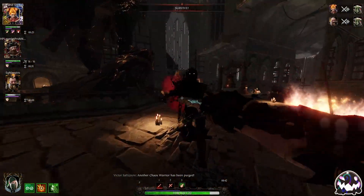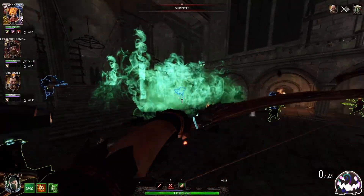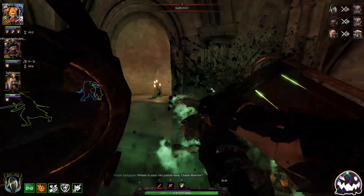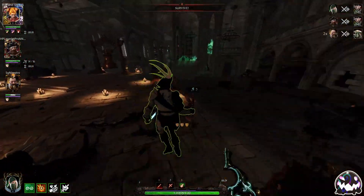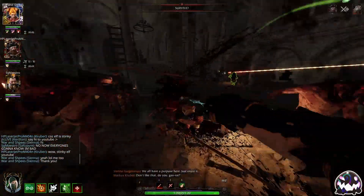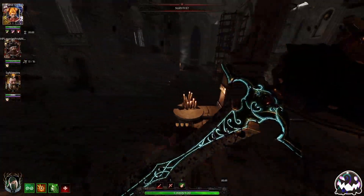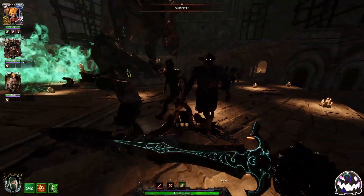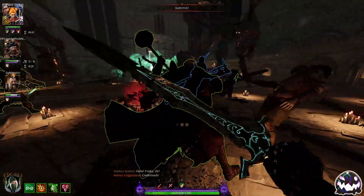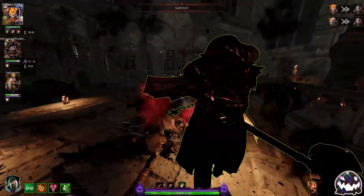That's damage you normally wouldn't get if you just ulted in their face. I'm going to need to save some ults to kill some specials because I'm really hurting on ammo capacity right now. We're going to go back to our normal heavy-stab since I'm not really in danger of getting one-shot.